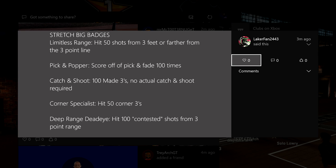Catch and shoot requires 100 made threes — no actual catch and shoot mechanic required. You don't even have to literally catch the ball and shoot; you can put the ball on the floor and do whatever you need with it. Corner specialist: hit 50 corner threes. Deep range dead eye: hit 100 contested shots from three-point range, so at least have a hand in your face.